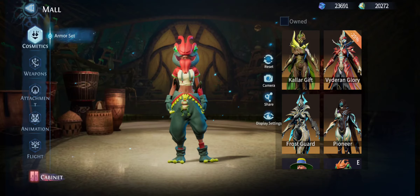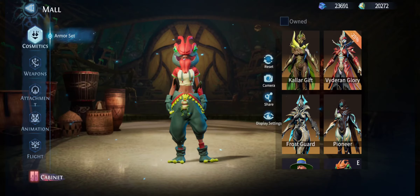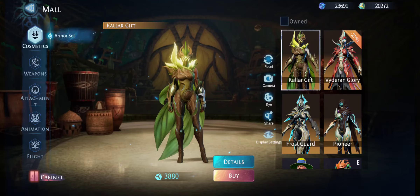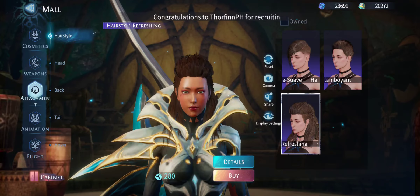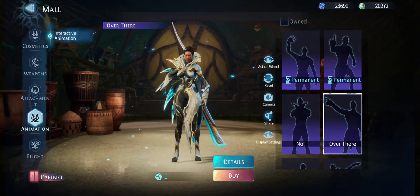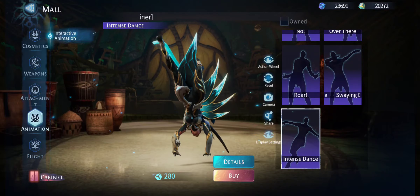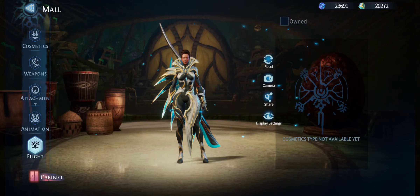The cosmetic stuff — you can see all the different costumes already in the game and this is only beta. You get some really sick ones. Cool little weapon skins, new hairstyles, and you can get animations to use when you're doing PVP that will be coming or explorations throughout different areas of the game. Then there's your flight — not available yet, but there is a flight thing. It isn't manually controlled — it's just an automatic cutscene where you're flying to different areas on an exploration.